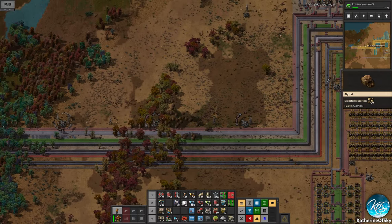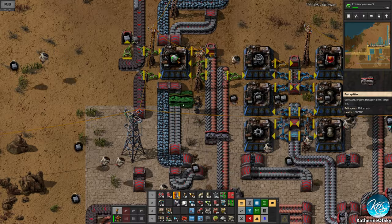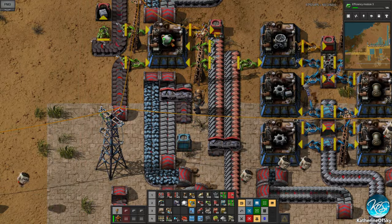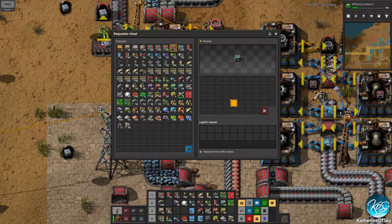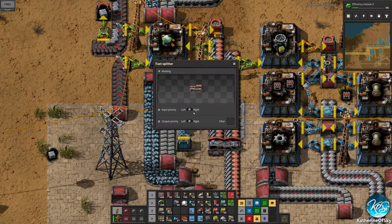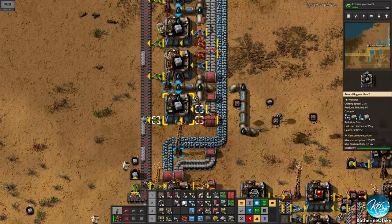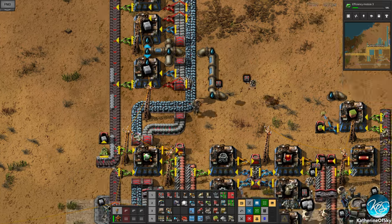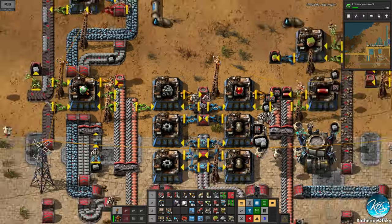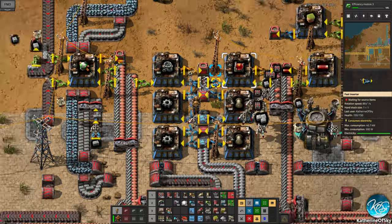I'm going to go back to these guys and put in a request for bricks. This thing is going to recycle the bricks we pull up because we did actually pave some of this area in bricks. I'll put in a logistics request for bricks, say 200, with input priority on the right. So here is concrete and we already have a ton of it — which is great. We just need more circuits.